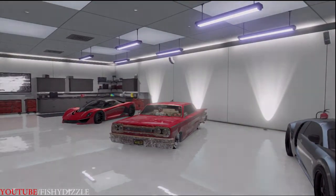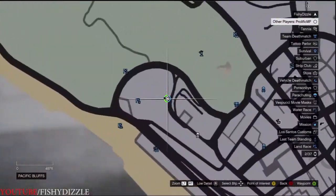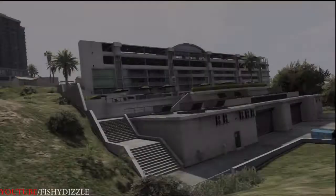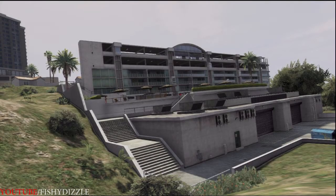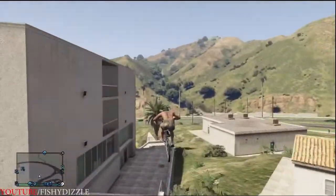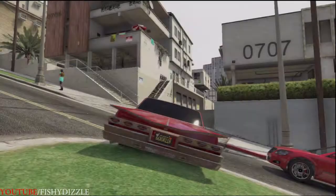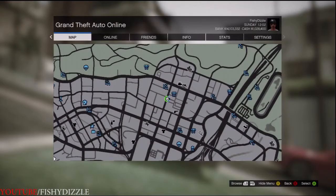First up we have a favorite of mine — it's the sort of hotel resort out on the beach. You can see it on the map there. There's lots of steps, gaps, all sorts of things here. It's one of my favorite spots.